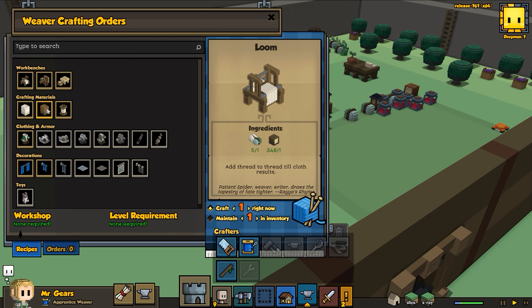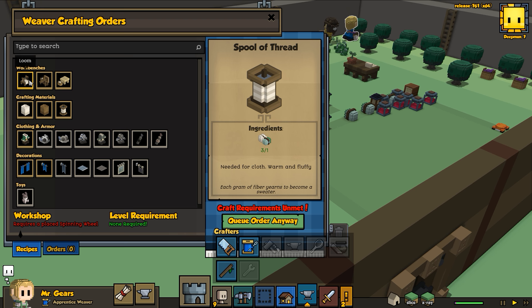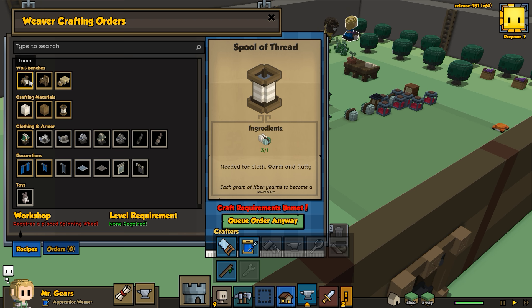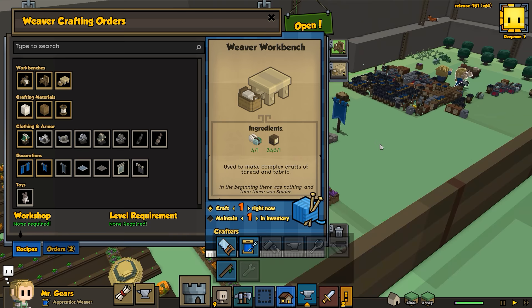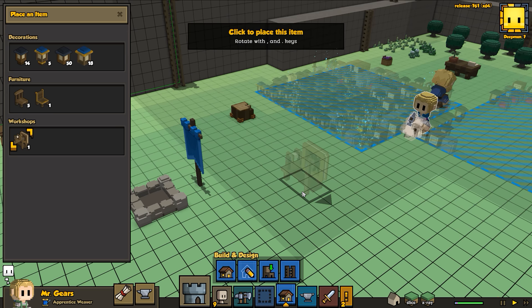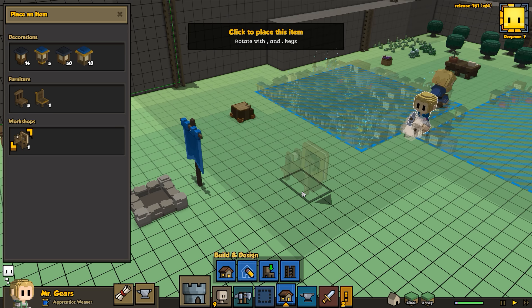She's got the weaver spindle. Now with the weaver spindle we are going to build leather. To build leather we're going to need yarn, and to build yarn we're going to need a spinning wheel. I think to build the leather we're also going to need the weaver's workbench so we'll build that right away. We'll speed it up a little so she builds those right away. We can start placing those.